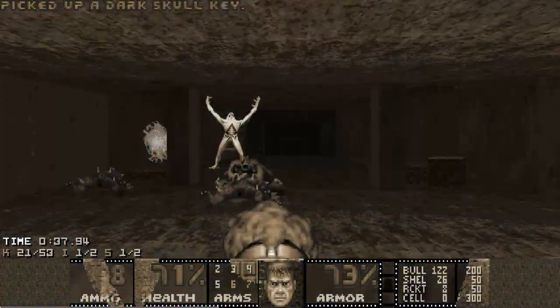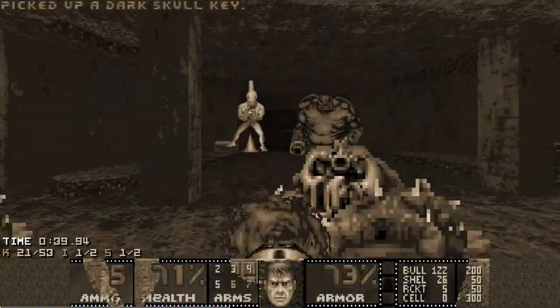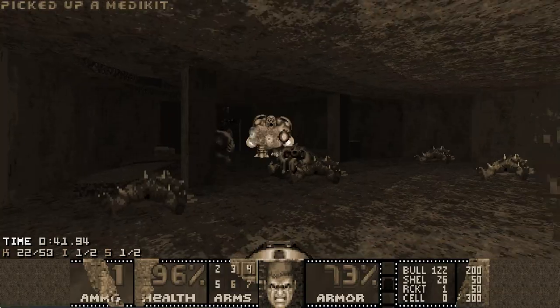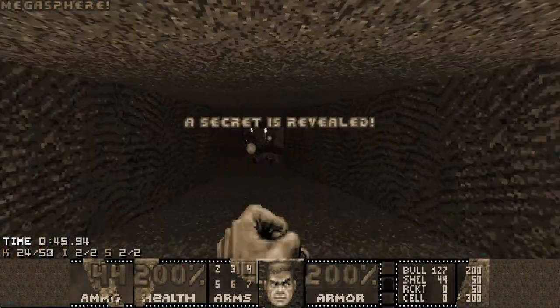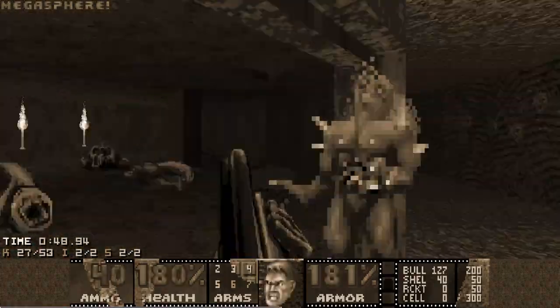Grabbing the Dark Key spawns an Archvile, Mancubus, and some Imps. Imps usually take their time to teleport in, so while they are spawning I will go for this mega secret and just SSG the Imps down.